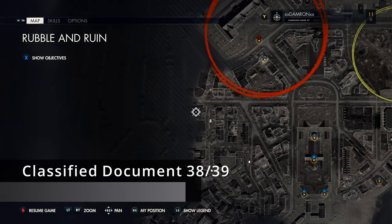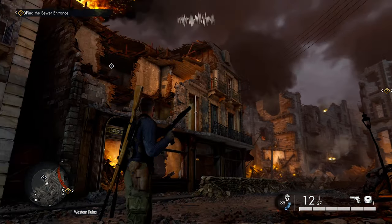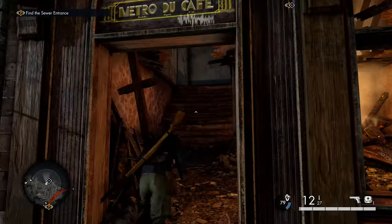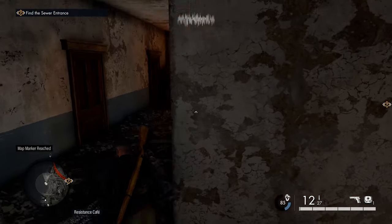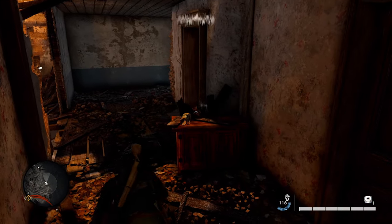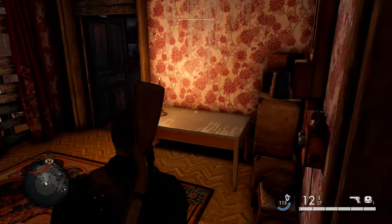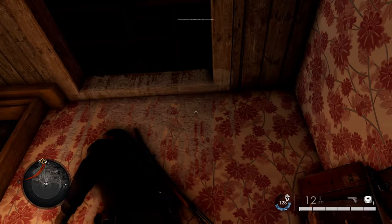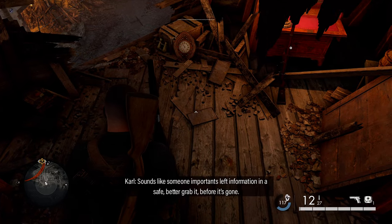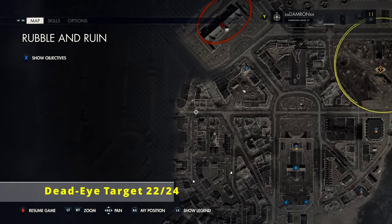From the interrogation room, head west and north a little bit to this building — one of the entry points for the mission. On the western side of the map, look for the building with the Metro Cafe sign. Head up to the second floor, make your way around, and jump up to the third level. Open the door, jump onto a table, and climb into the attic where our next classified document lies on the ground.